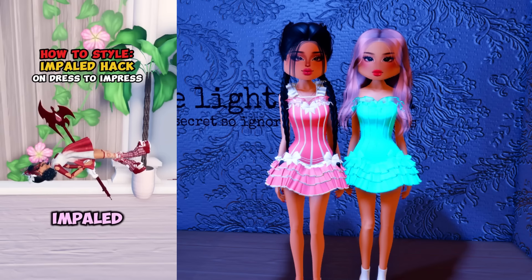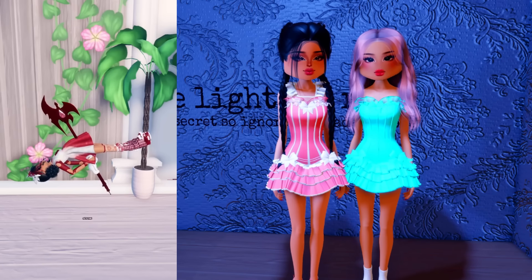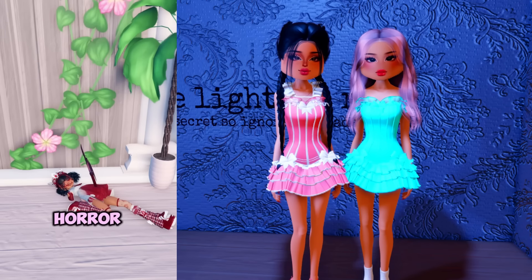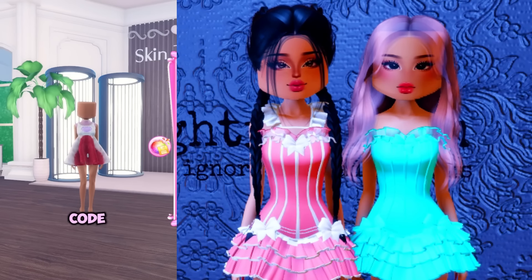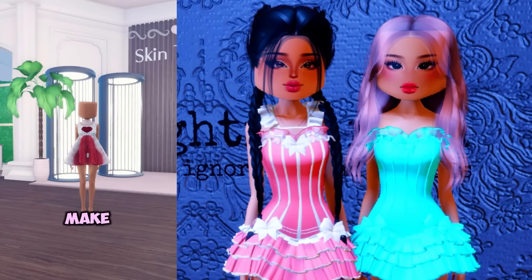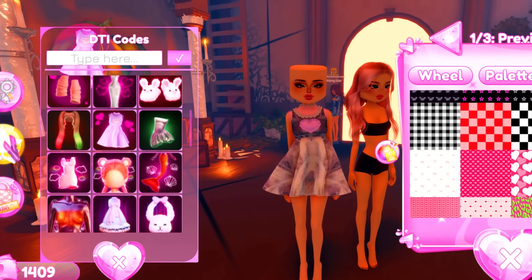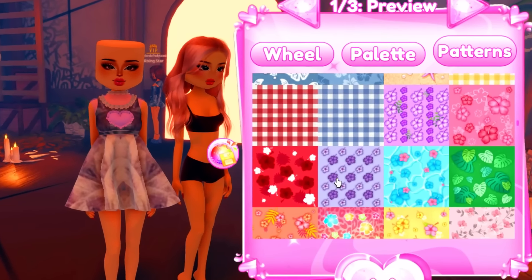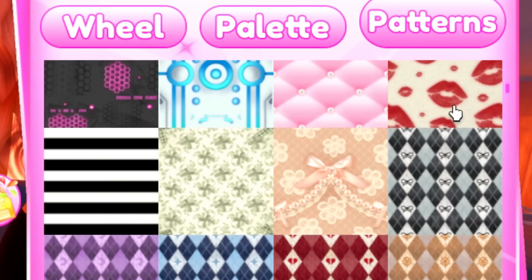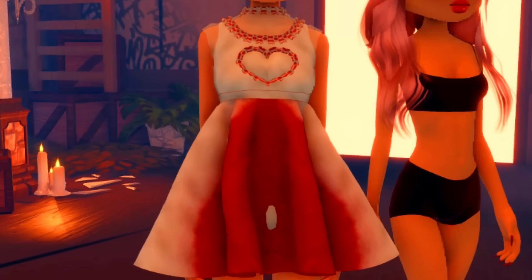Look at how to style this right here — this is so crazy. We definitely need this to win horror themes. First, put on the sweetheart dress code and use the kiss pattern. Let's try this out right now. You have to get this dress and find the kiss pattern right here, then color it all. That looks literally perfect — this already looks kind of creepy.